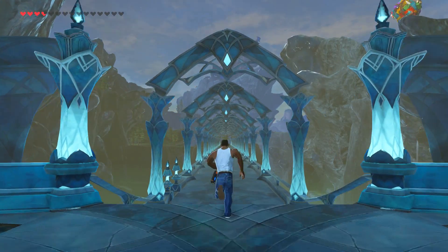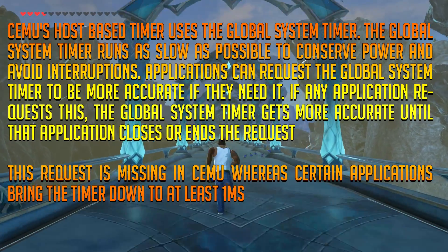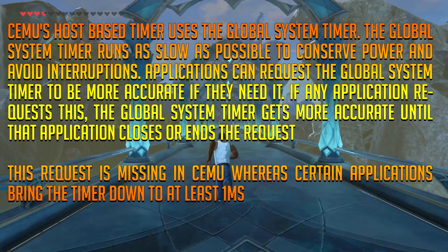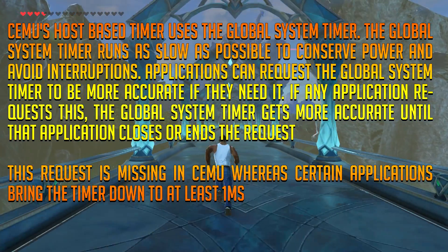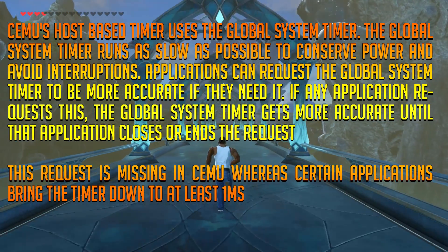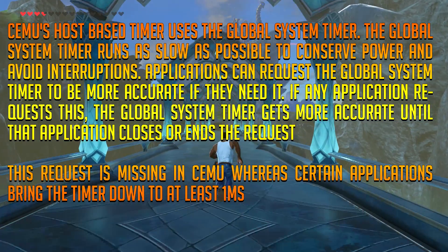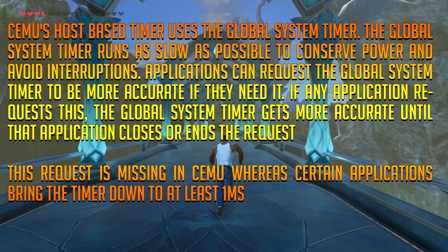I reached out to Raiko for further explanation about why this works. He said: Simu's host-based timer uses the global system timer. The global system timer runs as slow as possible to conserve power and avoid interruptions. Applications can request the global system timer to be more accurate if they need it.